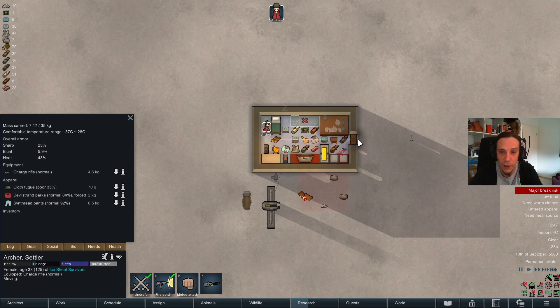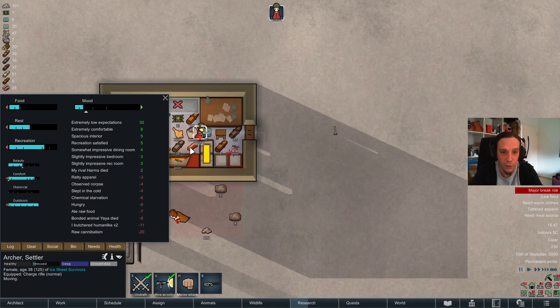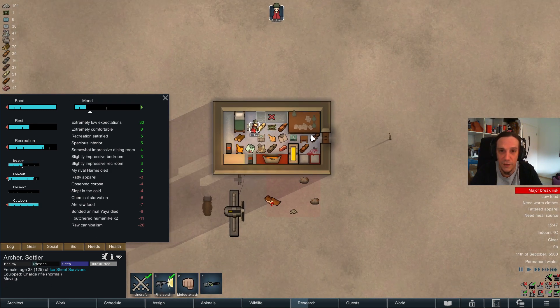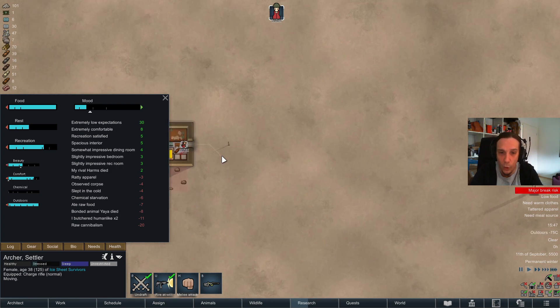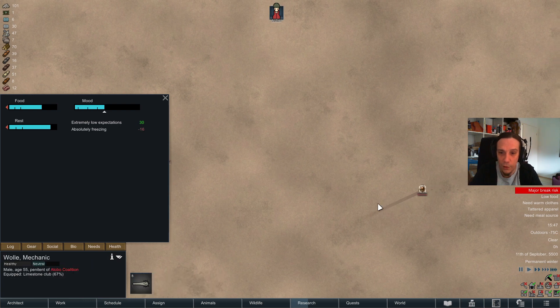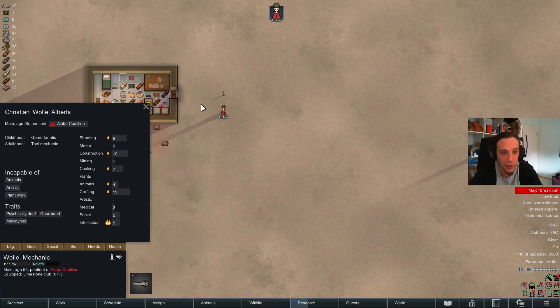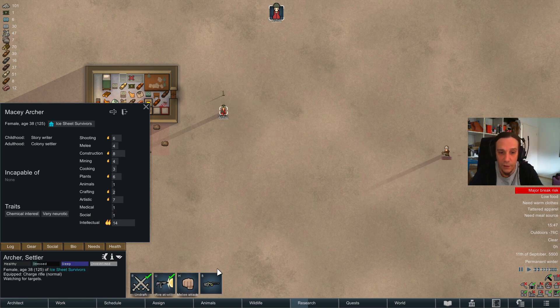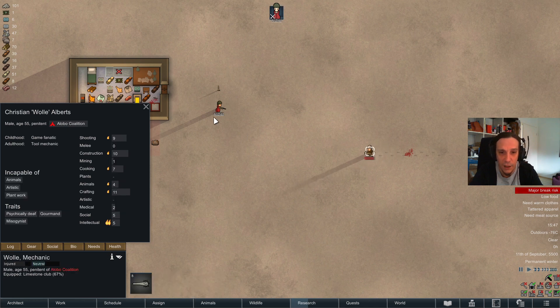He's also carrying a few scraps of pemmican on him — that's even better. Let's give Archer a little bit of a snack before she starts to fight. Let's just hope and pray that we're going to land a few bullets before this mechanic gets close to us. Even though he has zero melee, so with some luck we can even disengage.